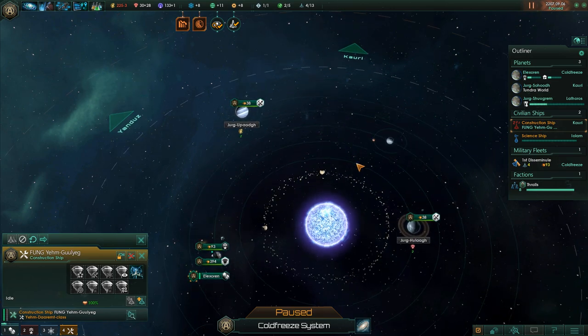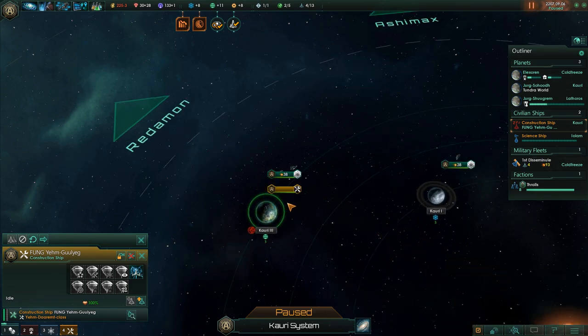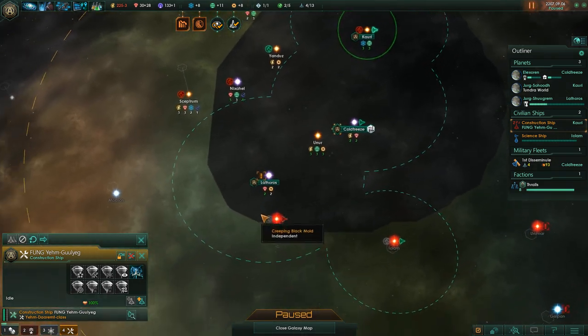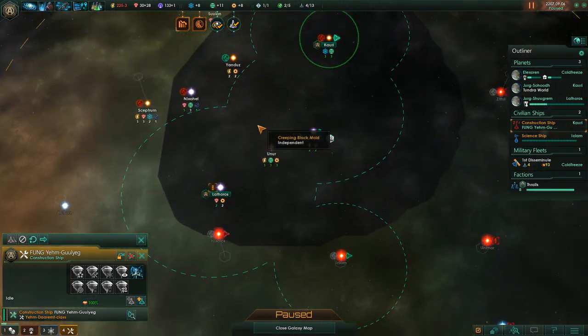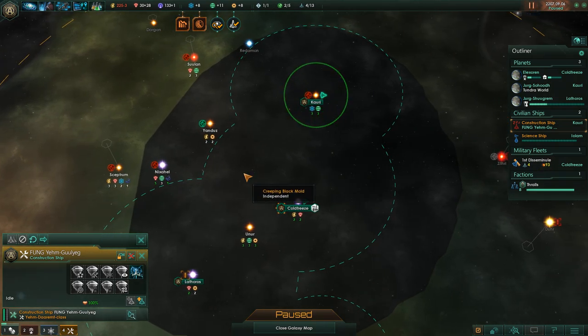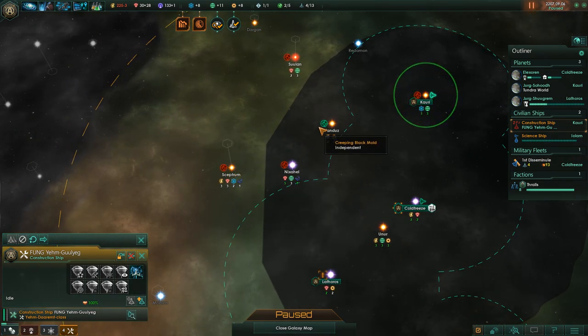The construction ship has completed its most recent job. It did some societal research — that's cool. There's more stuff to be upgraded, but first, look, there's more Betharian there. That'd be nice. If we colonize this, we might actually be able to get this within our zone of control.